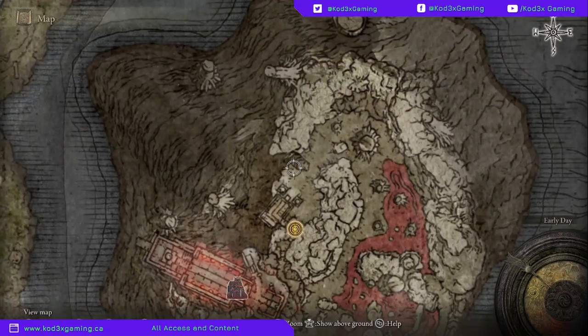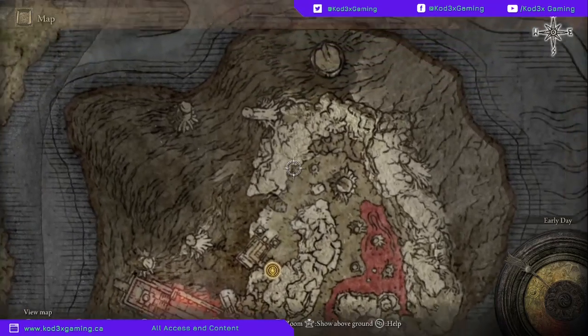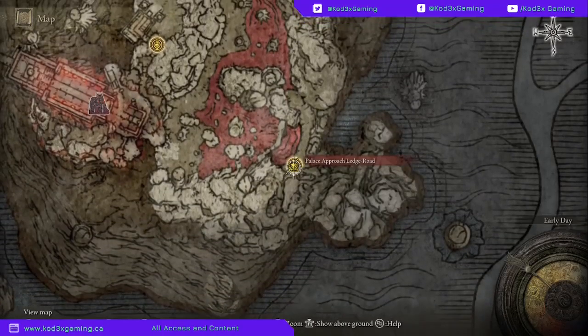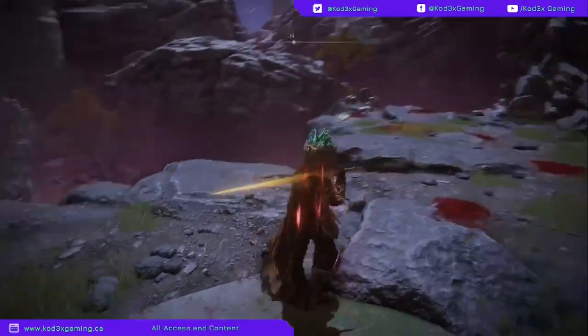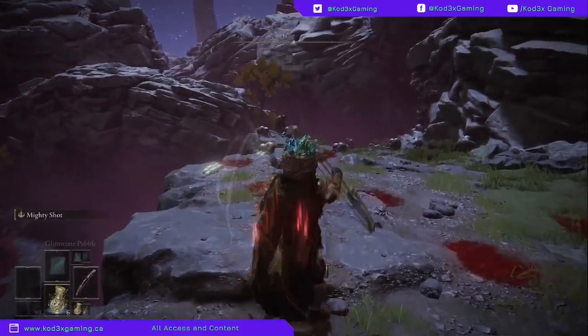From here I just kept the canyon on my left hand side as it turned a mountain, kept that on my left hand side, didn't go into the alcoves, and popped up right here at the Palace Approach Ledge — and this is one of the most OP farming spots in the game.